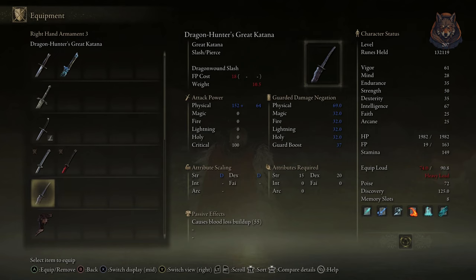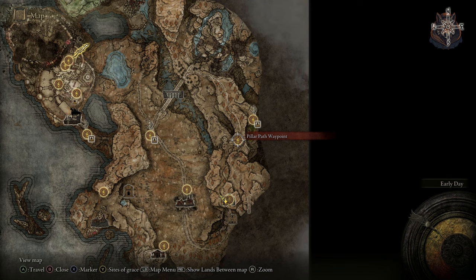Hello everyone and welcome back to another Elden Ring DLC video. In this one I'm showing you how to get one of the best DLC weapons in the game early, and it's one of the coolest weapons as well — the Dragon Hunter's Great Katana. Let's take a look at how you get this.